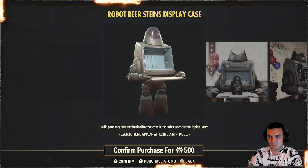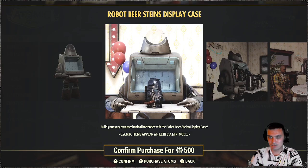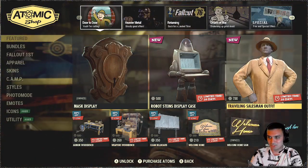Alright, let's continue. A robo-stained display. Alright, cool. That's actually pretty cool as well. But this is what I'm going to think about — 500 atoms. I don't know. We'll see.